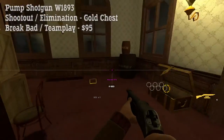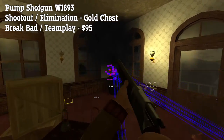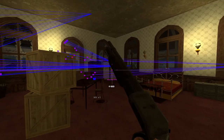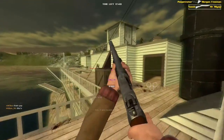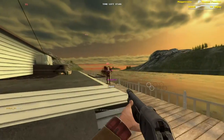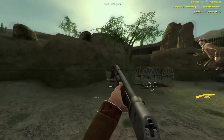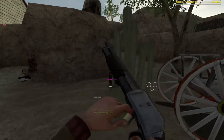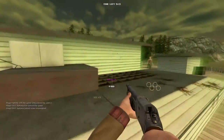The pump shotgun can be found in the gold chest in Shootout and Elimination and costs $95 in Brickbat and Teamplay. It's a bit lighter than the coach gun and it has 6 shots which reload individually. It's usable at close range while moving, but at medium range you should always slow down to fire it so that you get a tight spread. Two well-placed shots will kill an opponent at close to medium range, and you move quite fast when using the pump shotgun, letting you play very aggressively at close range and rack up heaps of frags. The reload time is very short too, but be sure not to engage at long range unless you have a backup weapon that can handle it. Like the coach gun, the pump shotgun cannot get headshots.